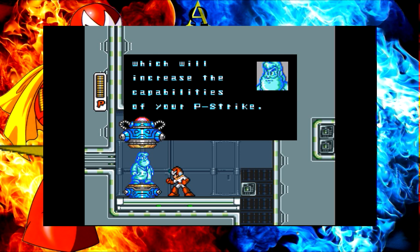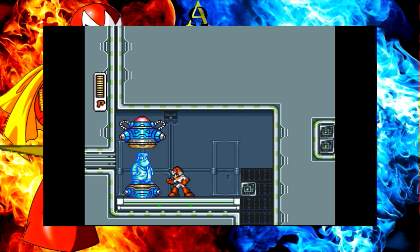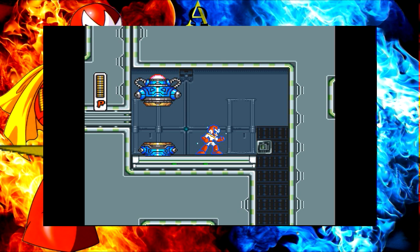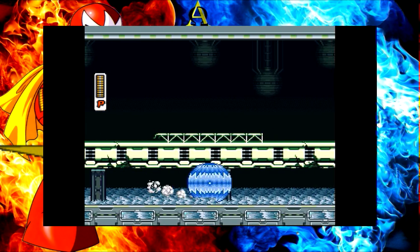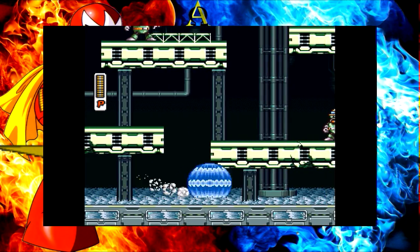Which will increase the capabilities of RP strike. You can always carry an offensive shield. Wait, what? Offensive shield? Oh hey, it's the rolling shield! So I can give myself the fucking rolling shield whenever I feel like it?